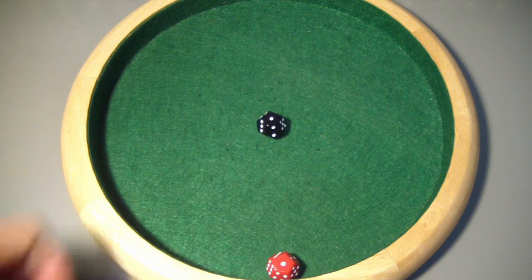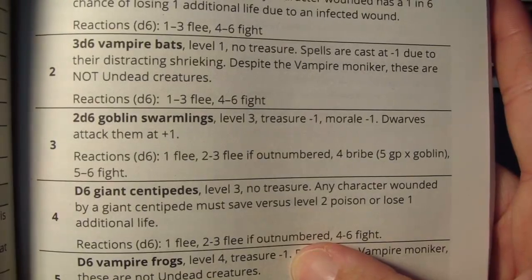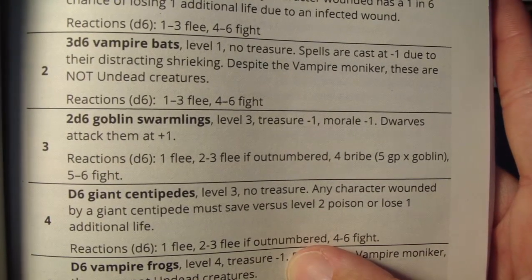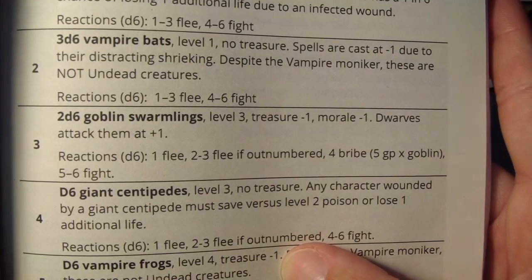What kind of wandering monster are we going to deal with? We rolled a 1, so that's vermin. For the type of vermin, we rolled a 3 — this will be a first for this adventure. We got 2d6 goblin swarmlings: level 3, treasure minus 1, morale minus 1, but our dwarf gets to attack at plus 1.